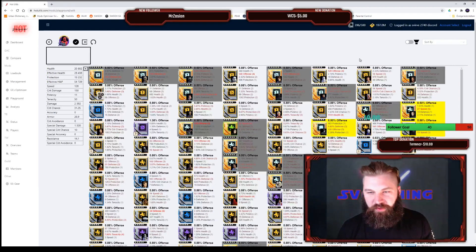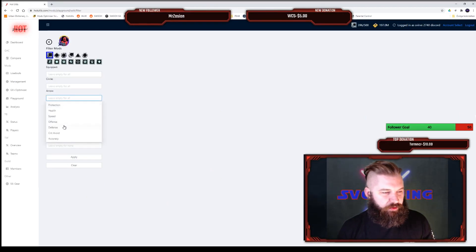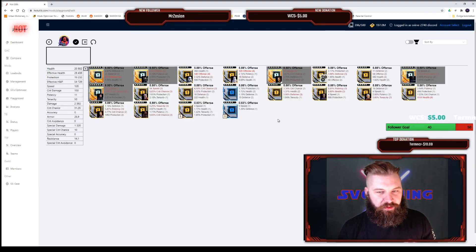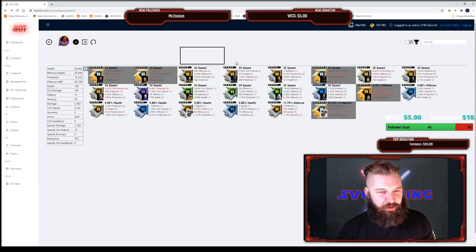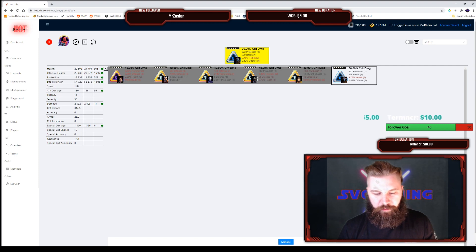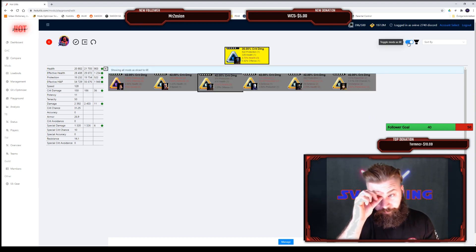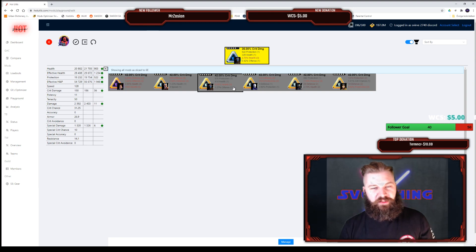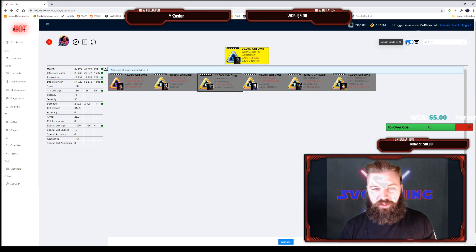For Sith Trooper, I want him to be very offense-heavy with a crit damage triangle and a crit damage set. I also didn't have a lot of mods that weren't six-dot, but I can simulate a mod as a six-dot by clicking the little radio button here. As you can see, it shows the simulated information — it simulates being a six-dot mod so you can see what stats you'd get by upgrading it.